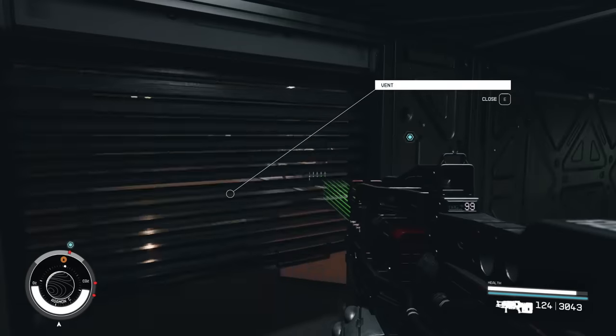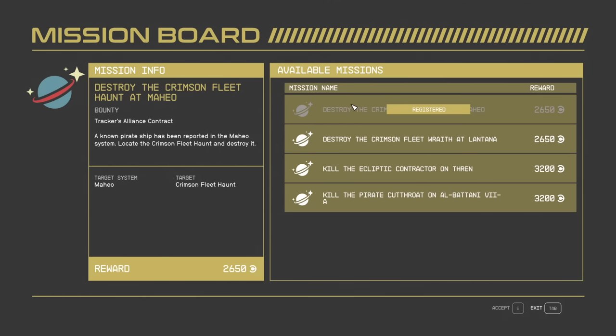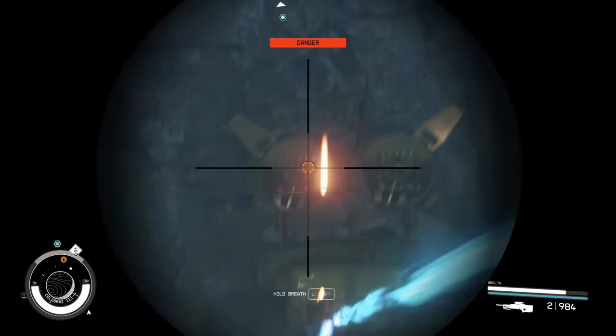Now it's not a ton of XP, but it's enough to warrant grabbing the quest anyway. And if you have the XP bonus from spending time with your partner before setting out, then you'll have even more XP gains on top of it. So that's the basic gist — now you know how to get the bounties and why you're missing out on free money and XP if you're currently neglecting to do so.